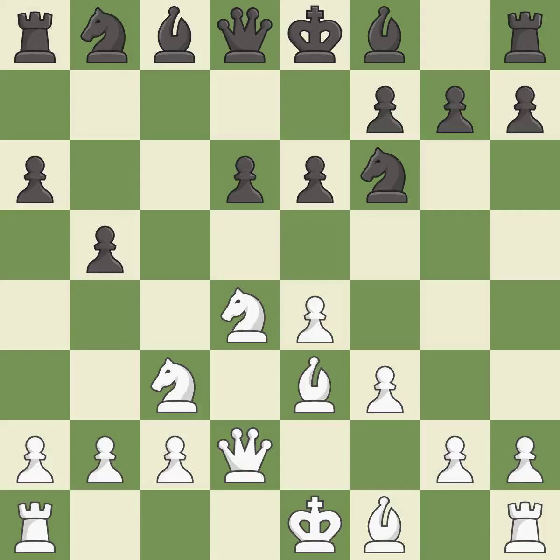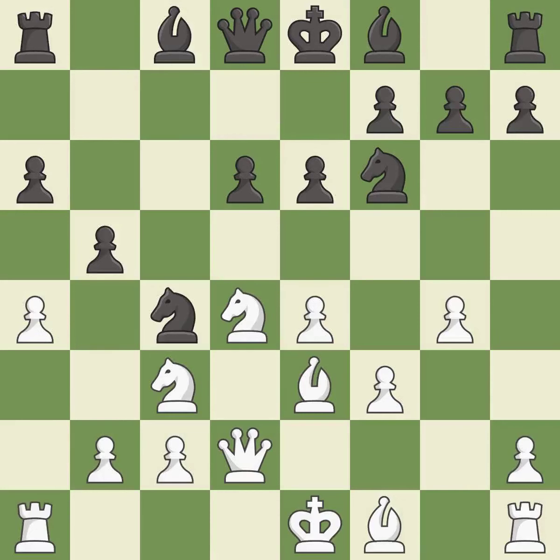This activates the queen by developing it off of its starting square. This activates a knight by developing it off of its starting square. This threatens to kick a knight, and in response the knight mobilizes, allowing it to control more of the board.